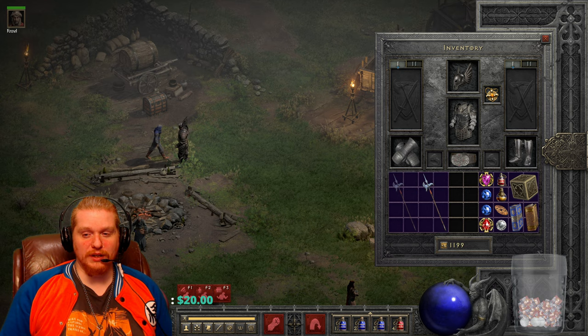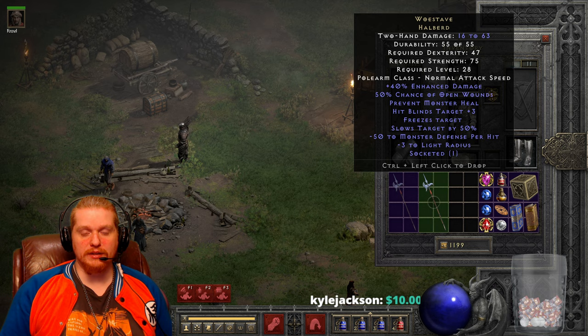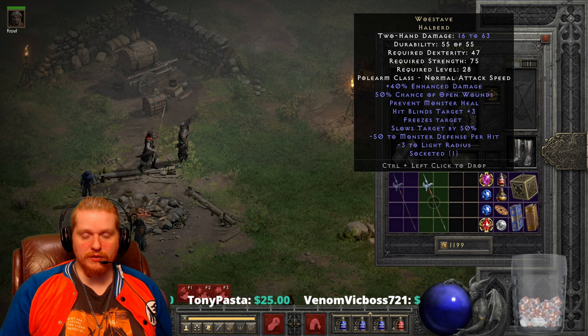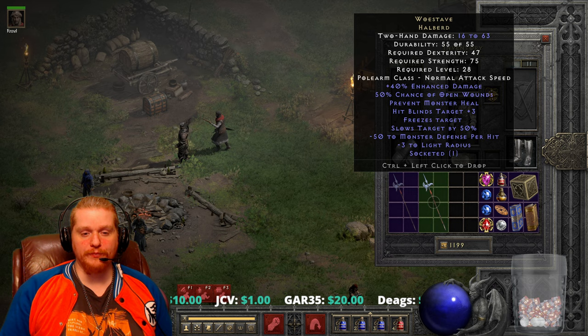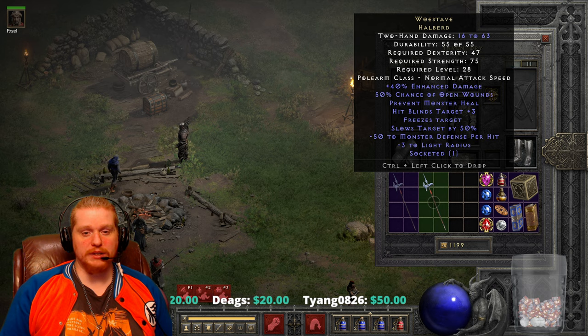When you look at this item you're going to be like, whoa, that is a lot of effects. First off, the non-ethereal version has 16 to 63 damage, a dexterity requirement of 47, strength requirement of 75, and a level requirement of 28 — relatively low. It is in a halberd base, which is a max range polearm, so it hits really far away. It has 40 enhanced damage, which only varies 20 to 40, so very low variance. That is actually the only thing that varies, so a 40 ED Woe Stave is perfect. It also has 50% chance of open wounds, which is awesome, and prevent monster heal.